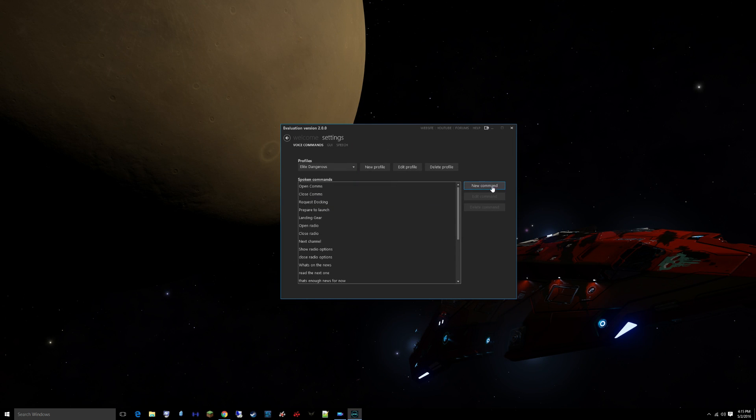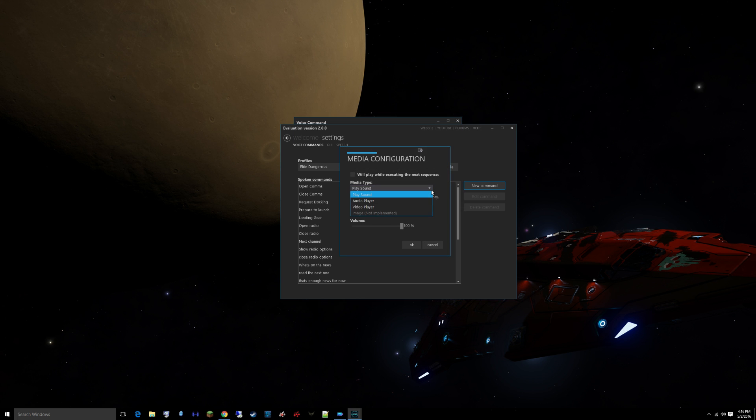There are also a lot more complicated things you can do. For example, you can create variables and conditions. I'm not too savvy on all of that, so hopefully they'll come out with a tutorial. The most complicated ones I did were multiple key inputs. For player media, you can either play a sound or use their audio or video player. You can select a random file from a specific directory — like a folder with your music files — so you can make your own radio station with the music that you want.